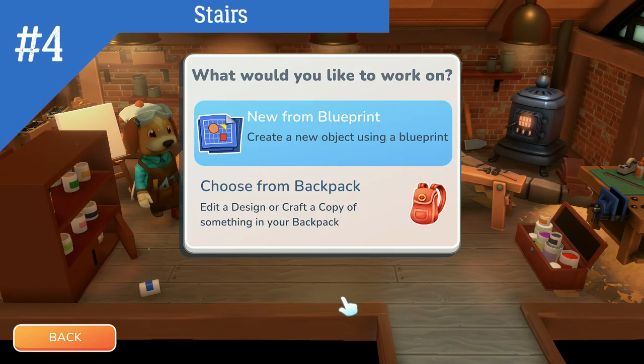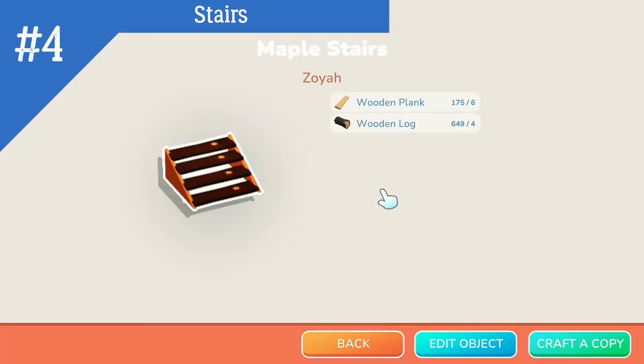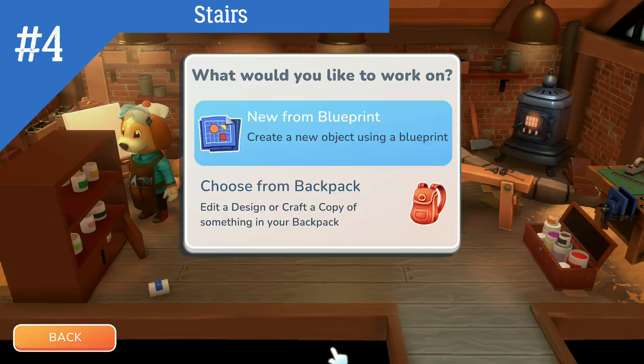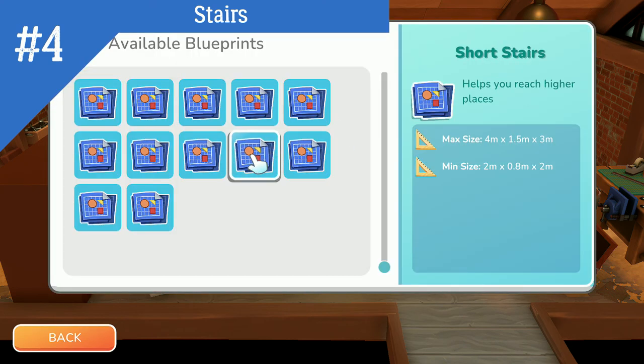Number 4. Stairs. When you first start Hoko Life, it is not clear that you need a specific blueprint in order to get over those ledges, but you do. There is a blueprint you will eventually be able to buy from Sally after doing so many villager requests. The blueprint you need is called the short stairs. The small object blueprints and the small bridge blueprints are not going to help you get over those ledges.